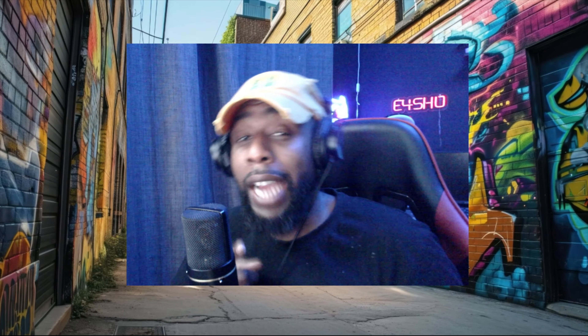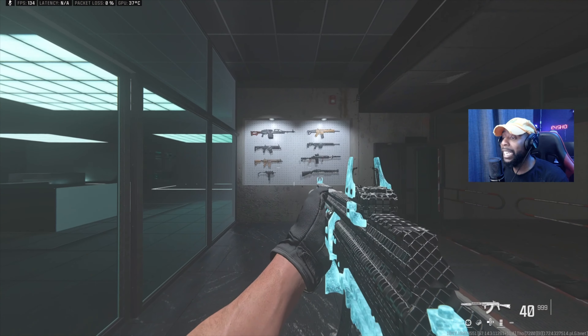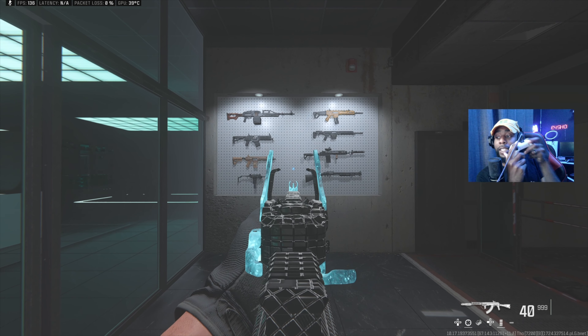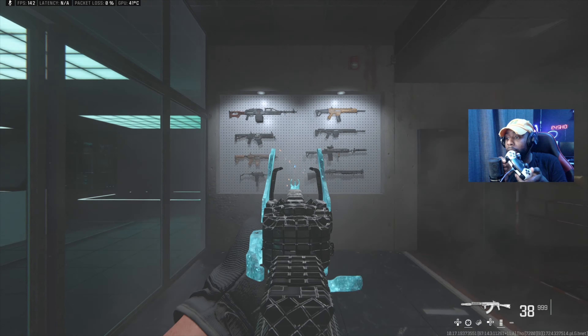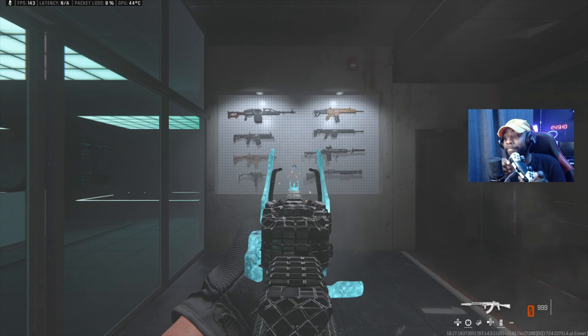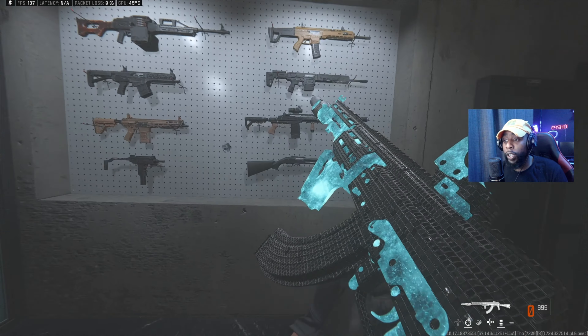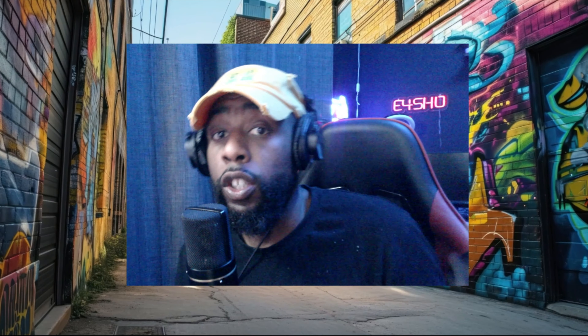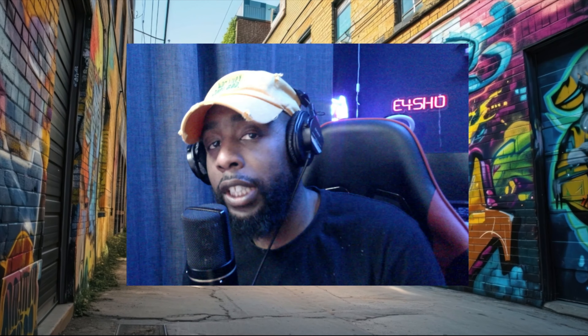A lot of people say this, but they don't actually mean it. So I'm going to show you exactly what I made. When I say this gun has zero recoil — look, hand on the stick, just aiming in, not holding my thumbsticks. Zero recoil. This gun literally has no recoil on it. As you saw, zero recoil. Make sure that you stay to the end of the video so that you can see the class setup.